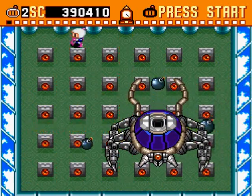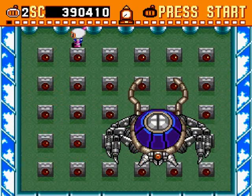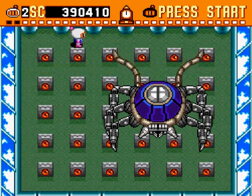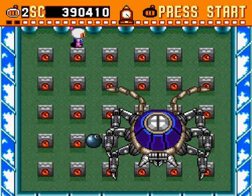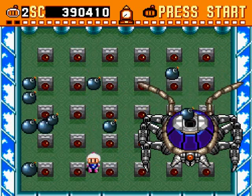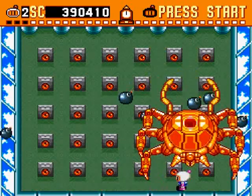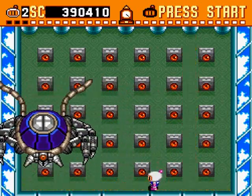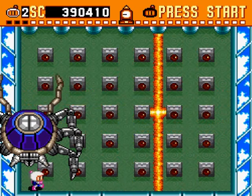I should have taken advantage of invincibility time there. This is really hard to hit when he's down there — thank you. I'm going to hold position up here. He protects himself from his own bombs by closing his hatch — that's why he does that. I don't think he actually drops any bombs down that one-square lane in front, so this is sort of safe.